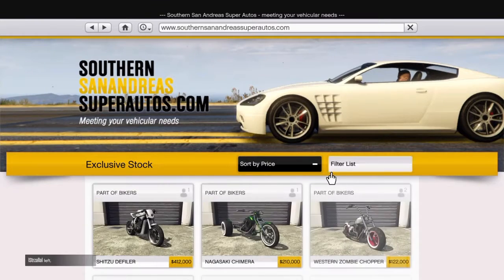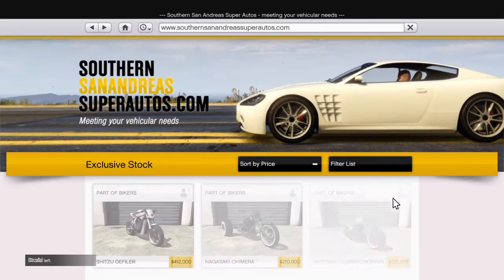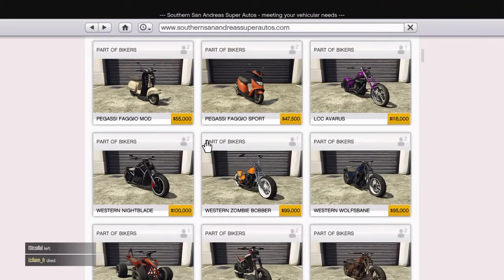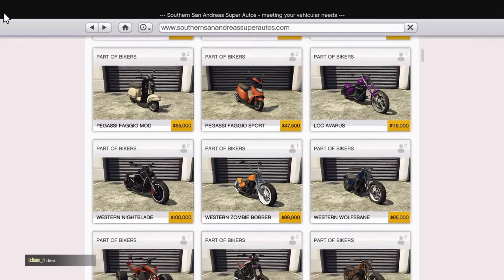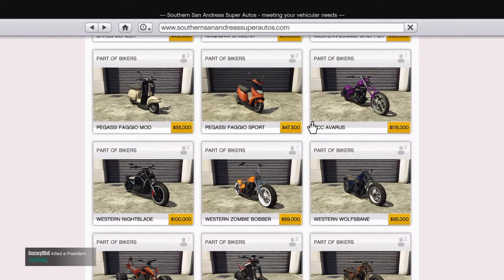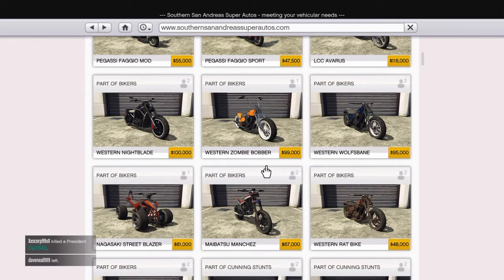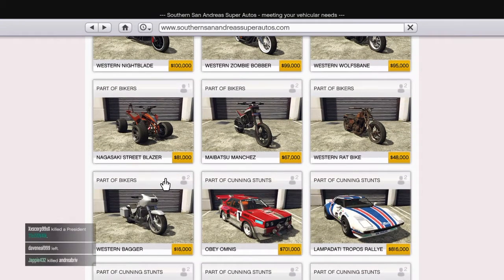Then we go to the three-wheeler bike - that's pretty sexy. That's the Nagasaki Chimera at 210,000 - a pretty decent bike. Then the Western Zombie Chopper at 120,000. The Pegasi Fagio Mud at 55,000 - that's really neat. Then the little ped Pegasi Fagio Sport at 47,000 - that's what I just bought, a really nice little motorbike. Then there's one at 116,000.